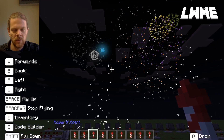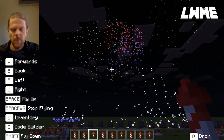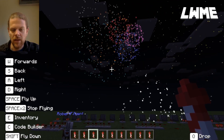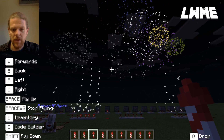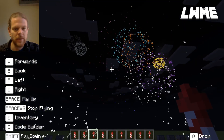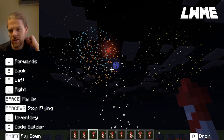We can just sit and enjoy this. This is something your students could add at the end of a level - for example, we did the maze previously. Maybe at the end of the maze, stand on the pressure pad, there's a chalkboard that says 'look up', and they're treated to a nice fireworks display.